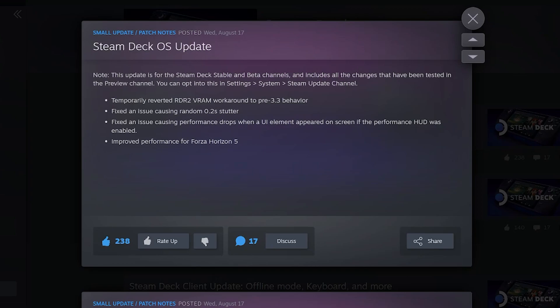The update includes a temporarily reverted RDR2 VRAM workaround to pre-3.3 behavior for improved performance, meaning that the bugs that appeared after SteamOS 3.3 have now been reverted and fixed. They have fixed an issue causing random stutters, and also fixed an issue causing performance drops when a UI element appeared on screen if the performance HUD was enabled. They also specifically improved performance for Forza Horizon 5.